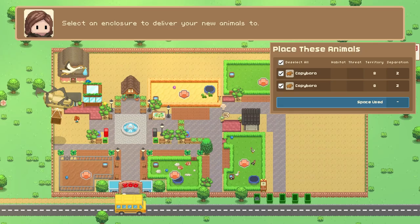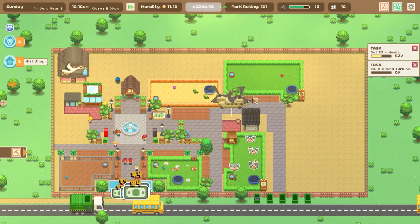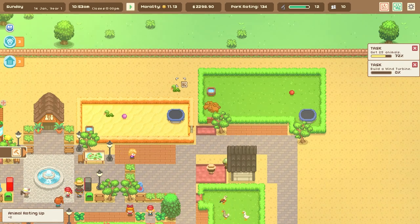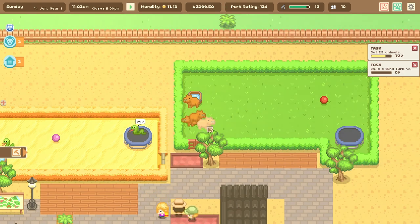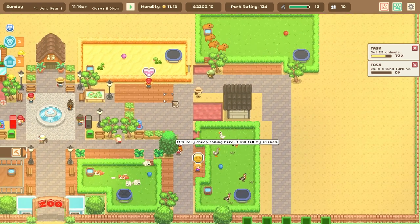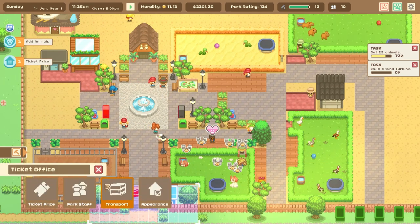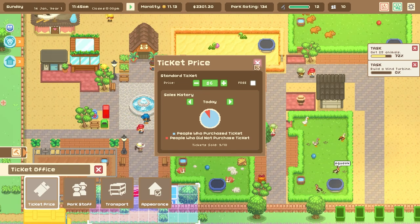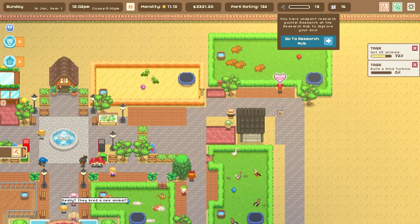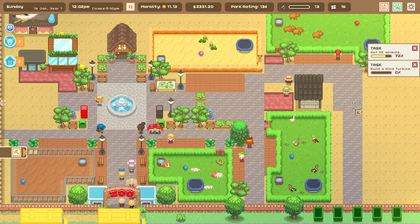It glitched out for a second there. We just got four capybaras — we rescued capybaras from the fire! And we have two snakes — look at them bounce on the trampoline! How cool is this? One visitor says 'it's very cheap coming here, I'll tell my friends.' You will tell your friends this is a reasonably priced zoo with many cool animals! With that, let me pause and sign off. Thank you guys so much for watching — really enjoying this one.